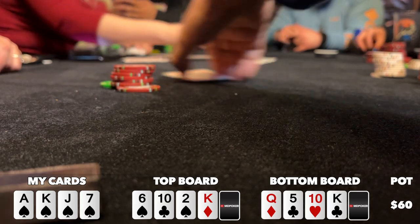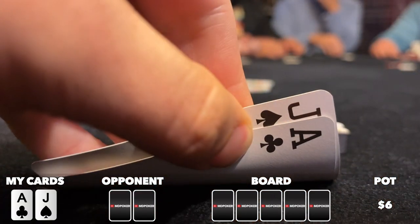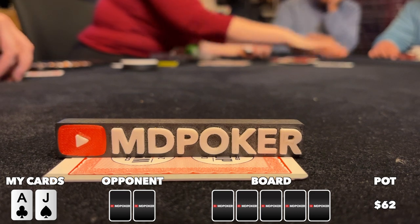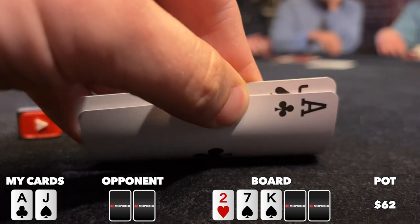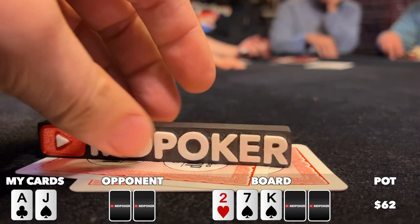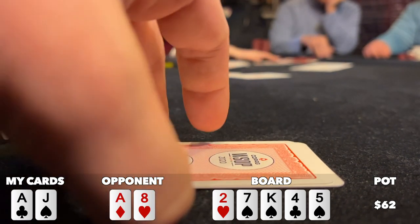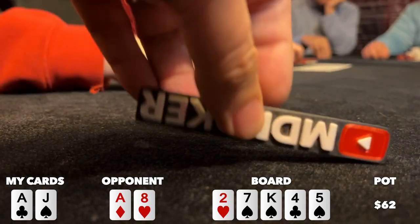There's a limp and a raise to six bucks in front of me before I look down at ace-jack offsuit from the hijack. I three-bet to 25, the button cold calls, and the other players fold, so we go heads up to a flop of deuce-seven-king two spades. I proceed with caution against this opponent, who I perceive as playing pretty tight. I check and they check back, turn comes a four — check-check again. River is the five of spades — check-check. They show ace-eight offsuit and I take it down with my better ace high. I guess they weren't playing as tight as I thought.